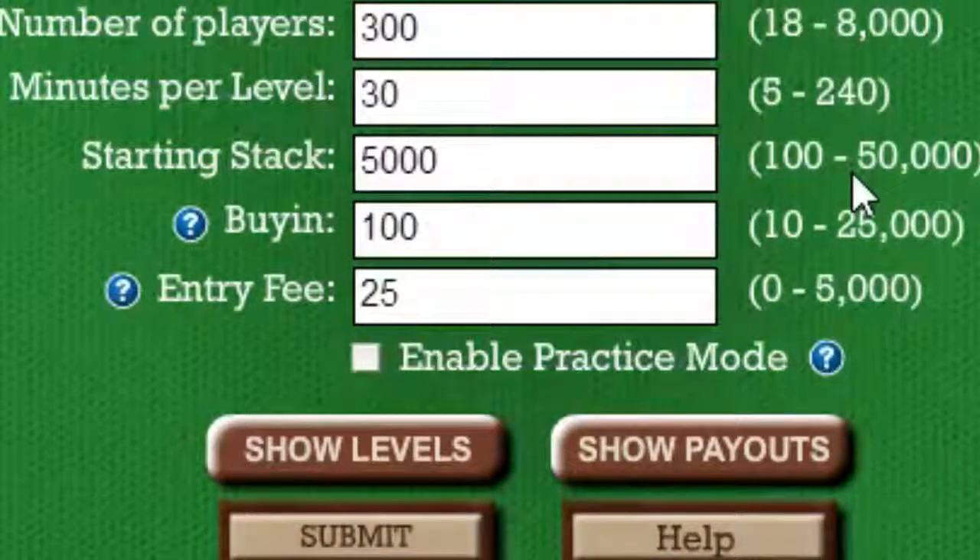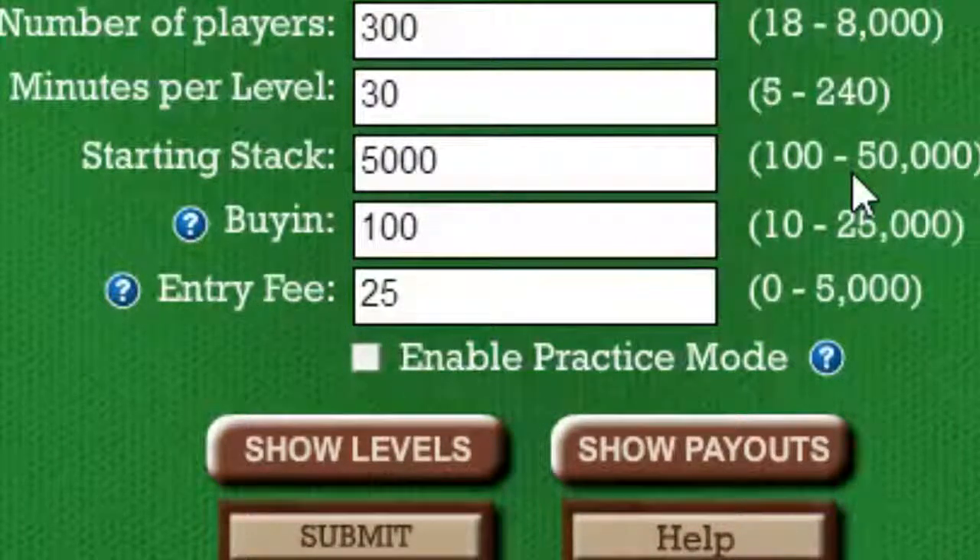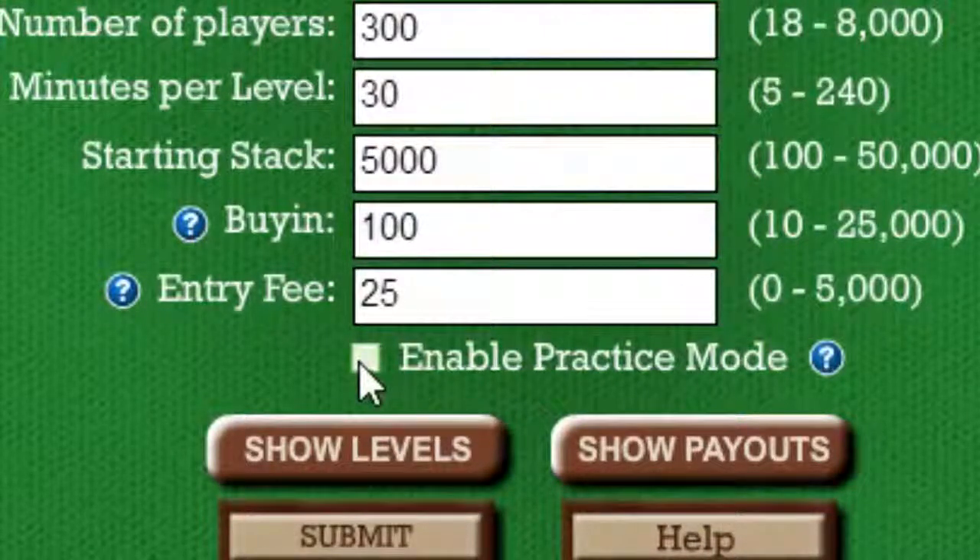If you've played our other simulators, you've probably noticed you can freeze the button, peek at your opponent's cards, or fix which hands will be dealt to you, such as only dealing raising hands. All these features are disabled in the multi-table tournament simulator unless you select Enable Practice Mode, as shown here. Whenever you're in practice mode, however, the tournament will not count towards your trophies page or your tournament champion's ranking.